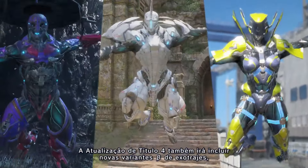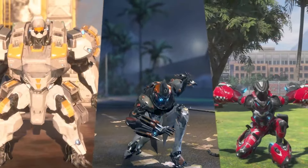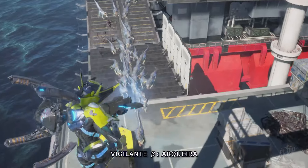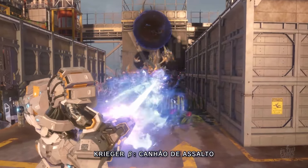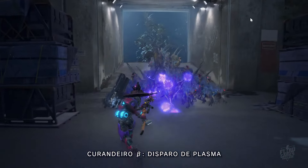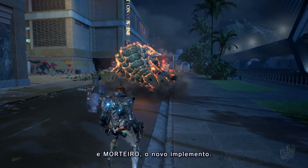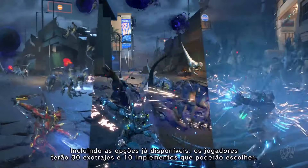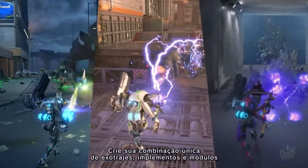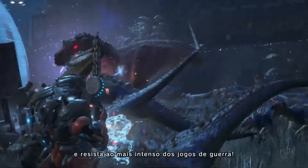Title Update IV will also include new beta variant exosuits along with new rigs and modules: Zephyr Beta Boost Claws, Vigilant Beta Bowhunter, Krieger Beta Blitz Cannon, Murasami Beta Windcaller, Witch Doctor Beta Plasma Shot, Nimbus Beta Wild Bomb, and the new rig, Mortar. Combined with the current options, players will be able to choose from 30 exosuits and 10 rigs. Create your own unique combination of exosuits, rigs, and modules to make it through the ever-intensifying war games.